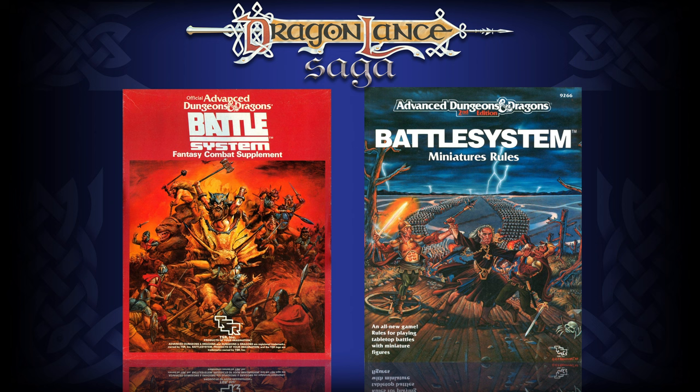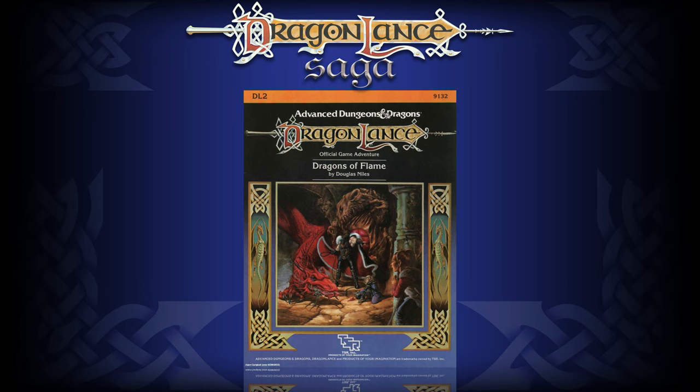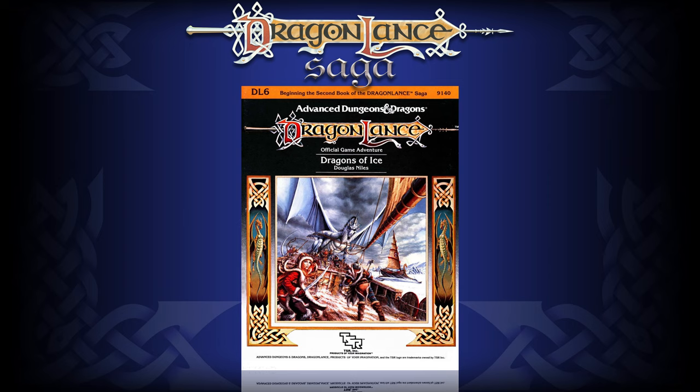Included with the original box set for Battle System was an advanced game scenario for Dragonlance: Battle of Qualinost. It takes place during the same time period as DL2 Dragons of Flame while the heroes are in Pax Tharkas. Just a couple months after Battle System was released, DL6 Dragons of Ice was released, also written by Douglas Niles, who included a Battle System scenario for the Battle of the Ice Reaches.